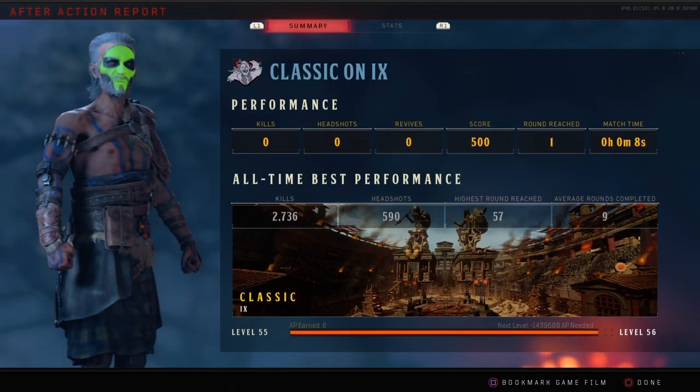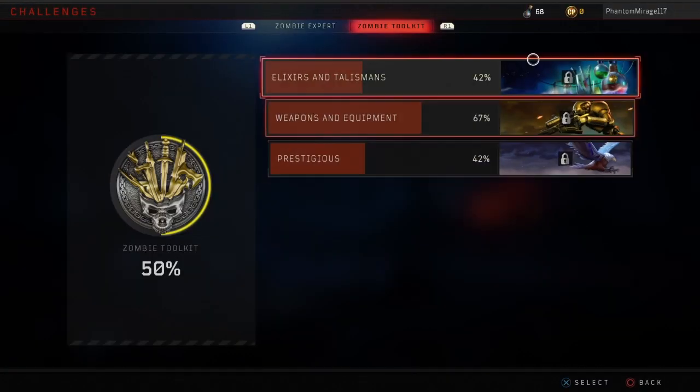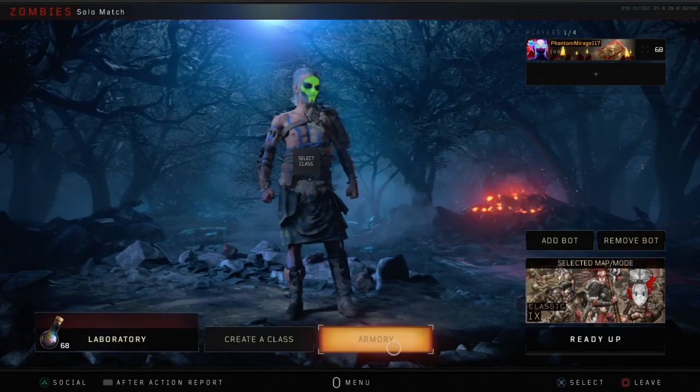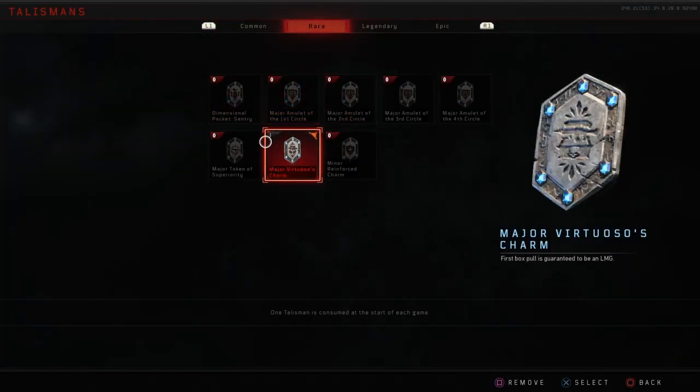I'm not sure if this works for any other talisman, but it works for this one. Back in the main menu — I showed the challenge first just to prove it did progress. Before it said 35, now it's at 36. So it counted as a game, it counted as if I used the talisman, but I actually haven't used the talisman because I still have it here — still has one more use left, because that's all I had.